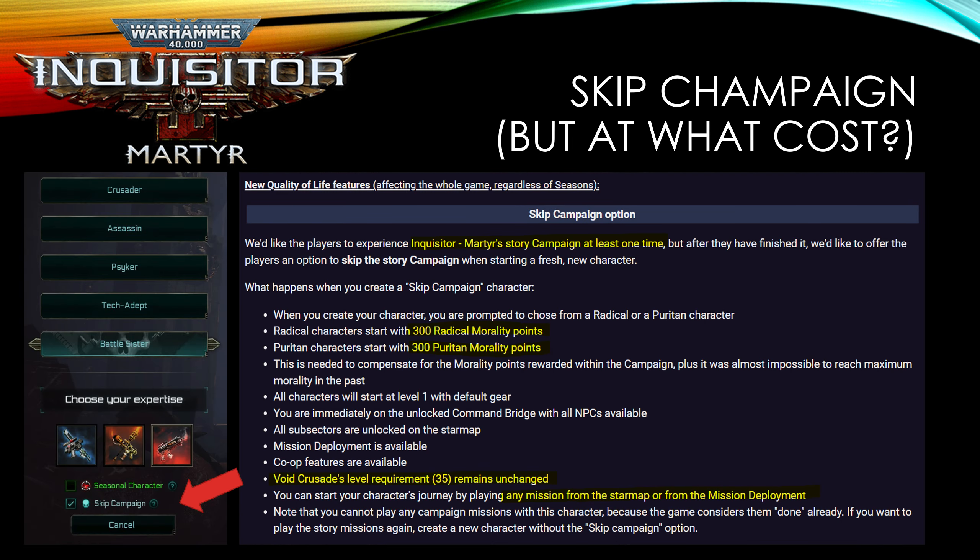Together with this new season are two very highly requested quality of life updates. The first is that you can skip the entire campaign — both the base game and the Prophecy DLC — if you've already completed it in the past. Doing so creates a level one character with full morality points and everything unlocked on the ship. However, without the story campaign, you'll struggle to get fate currency and star map influence, so do bear that in mind.